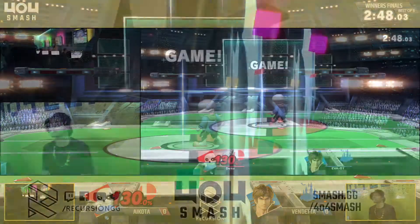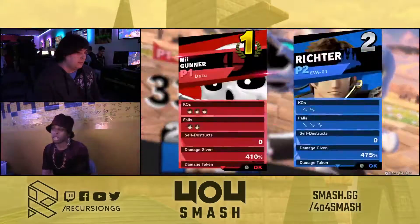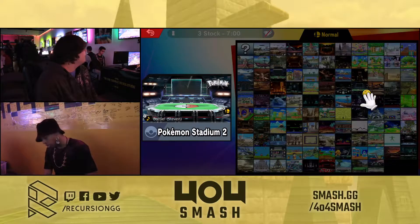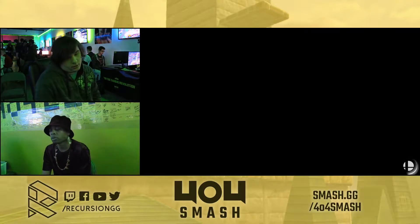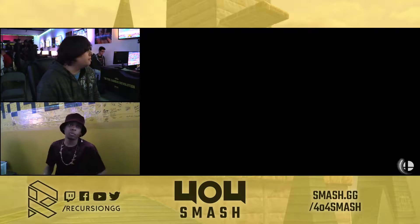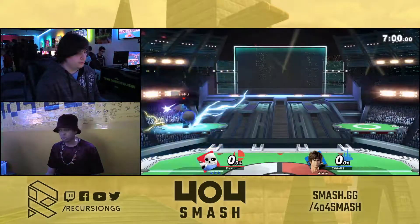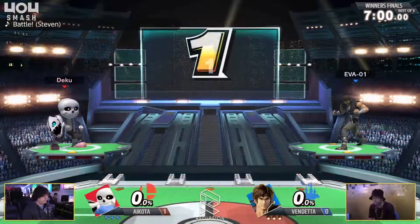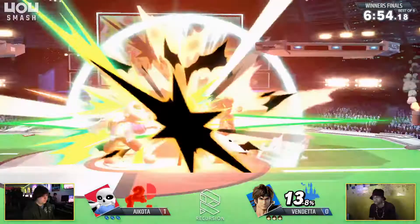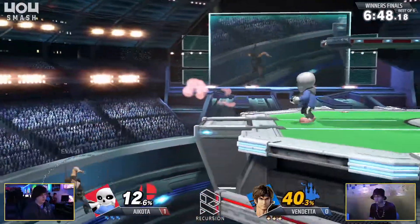I think he might have messed up his DI there because his DI on the first up throw rep looked pretty solid. And then I guess maybe he was trying something new and it backfired. It still makes me sad that Mii Gunner's up throw and back throw still connect better than Falco's, but that's a different conversation. Well, that's a symptom of this game having a rushed development. There's a lot of wonky stuff in this game that doesn't seem wonky by design — it seems wonky because there just wasn't enough time spent programming it.